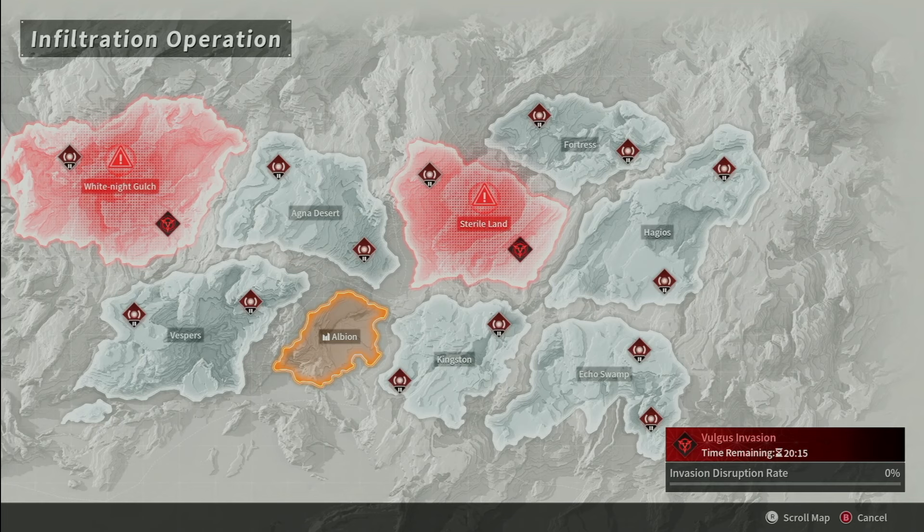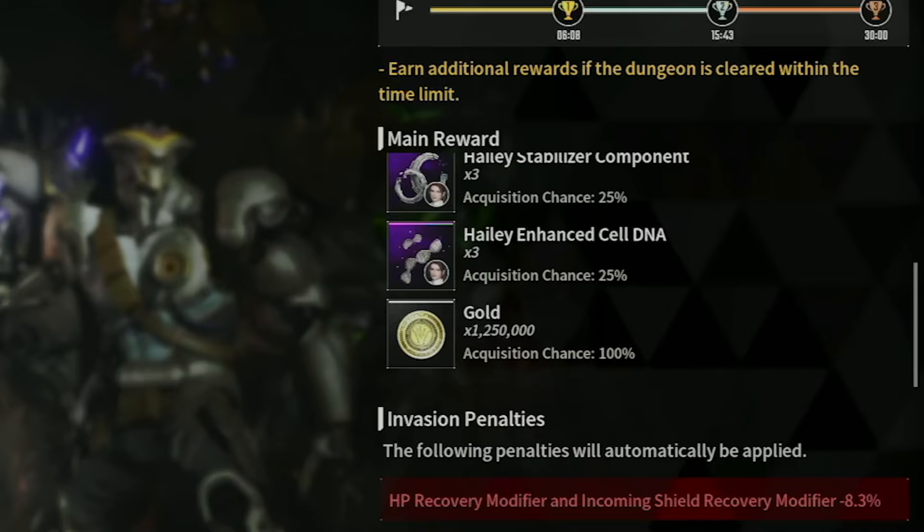This is day one and the two invasions we had for today's rotation were The Forgottens and Sterile Land: The Mysteries, and White Knight Gulch. This is going to get you the parts you need to unlock Hayley if you haven't done that, as well as some other minor rewards — but the biggest reason you want to do this is the gold.